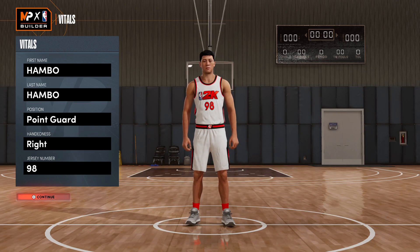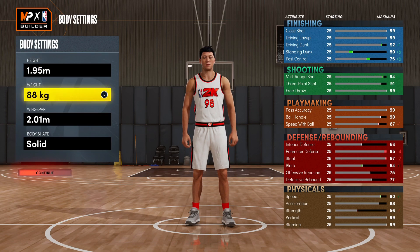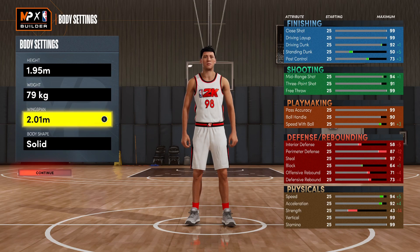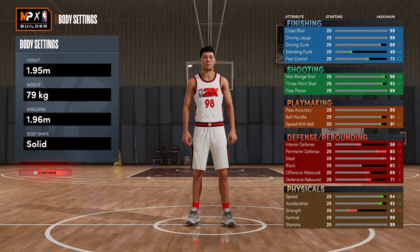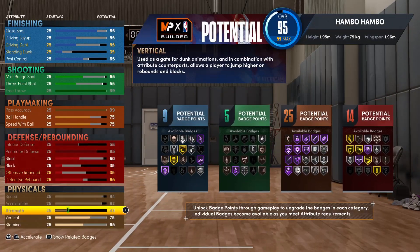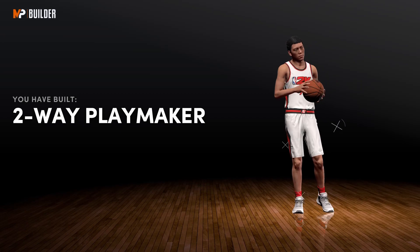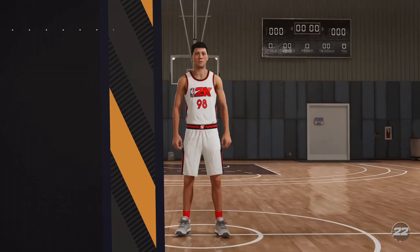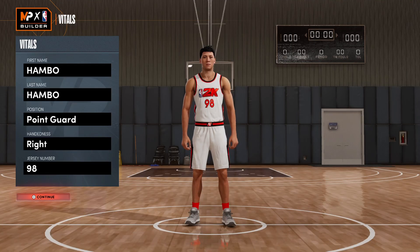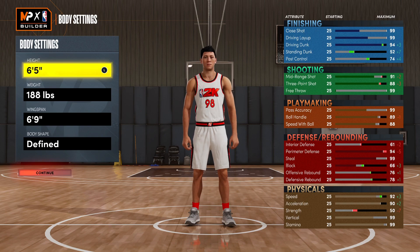Right into the second build of this video — this is going to be a glitch build. For this glitch build, you're actually going to want to be the point guard position. For body settings, you have to go with 1.95 meters, 79 kg, and 1.96 meters for the wingspan. You're not actually going to be making this build, but you do have to do this in order to get the glitch stats. For the attributes and takeovers, pretty much just go with whatever you want to. Then when you get on the edit build screen, scroll all the way over, press edit build and back out to the main menu and change it over to the imperial system. Once you are in the imperial system, edit the build you just made. For the body settings, go with 6'5", 188 pounds, and 6'9 for the wingspan.